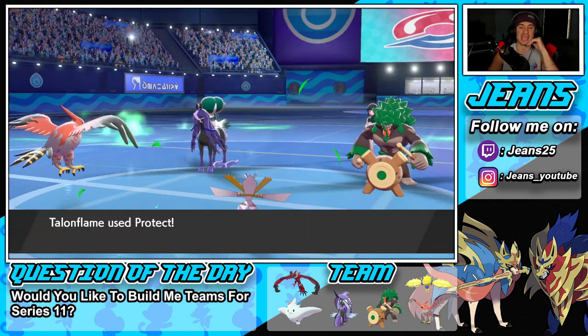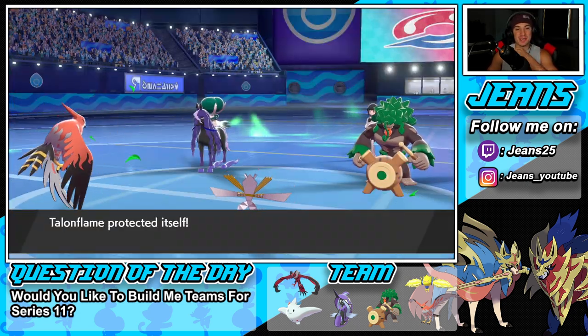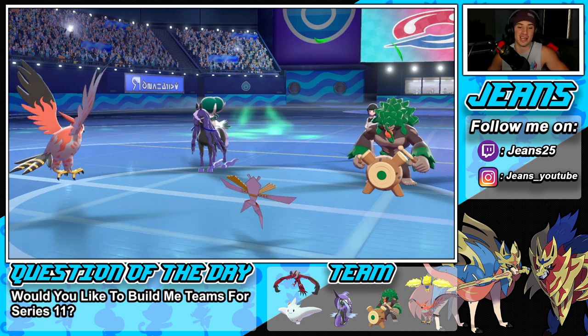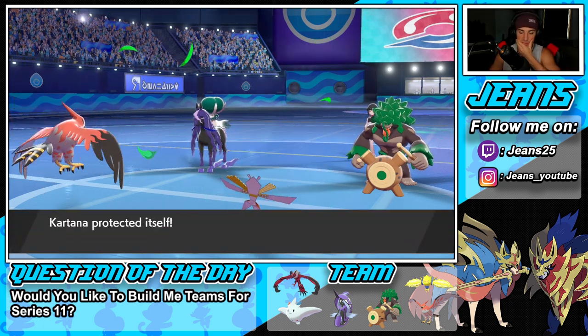I wish my Talonflame got HP back from something — that would be huge, we could have had Gale Wings again. But Astral Barrage is going to fly through and we get the Protects off. He's going to try to pivot with a U-Turn — so we see his turn, we know he's orbed, and we know Kartana outspeeds.